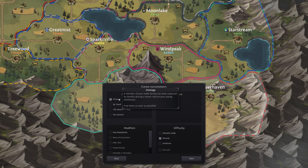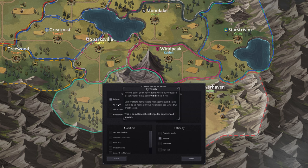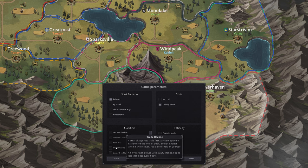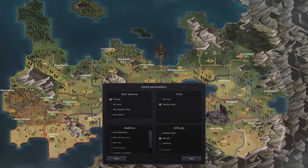We still have game parameters to set. We start out with a scenario — by default, a member of your noble family has been captured by bandits. We can do things like blindness for all characters, the hammer's way where we're craftsmen but poor merchants, a trade decline, an unholy horde crisis — which is what we're going to deal with — and then peaceful mode, hardcore, iron will, and more. All of these are way different than what we've experienced before. Let's go ahead and get right into the game properly.